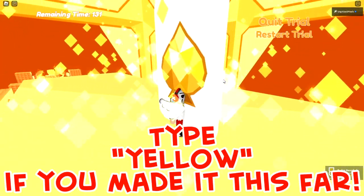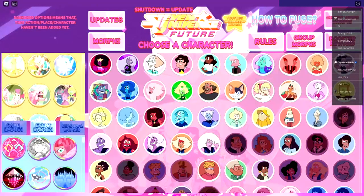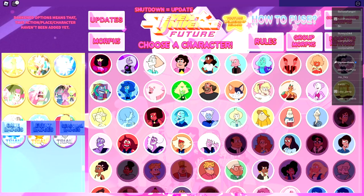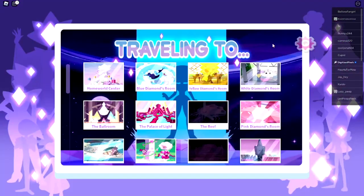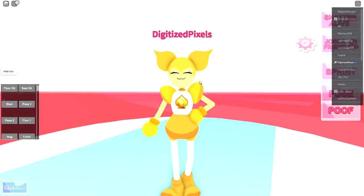Voila — it is the Spinel Yellow Trial Card! Touch it and you'll get the badge. Once you do, it will teleport you back to the main game. Go to Game Badges here on the left, scroll down, and you will get the Yellow Spinel Badge morph.